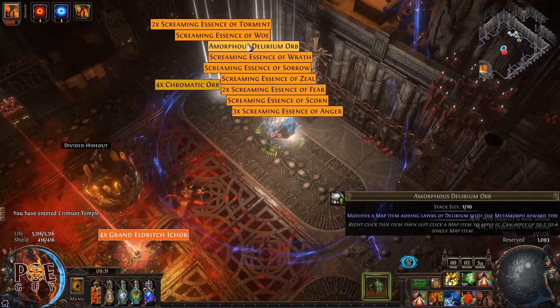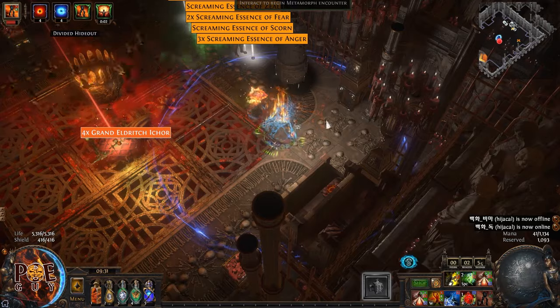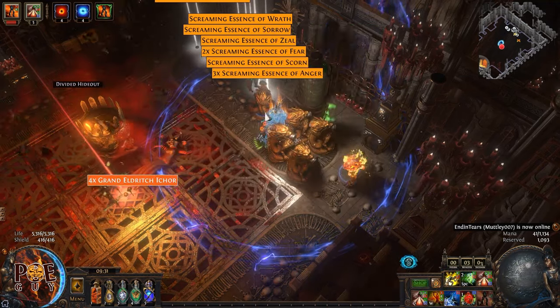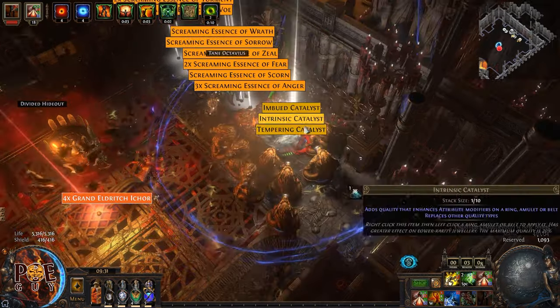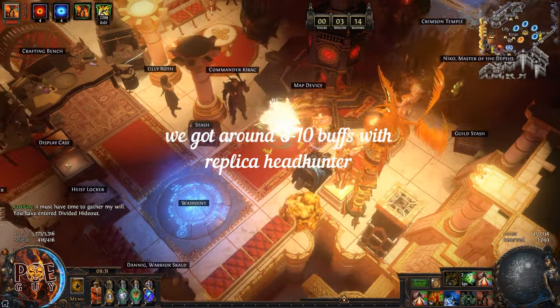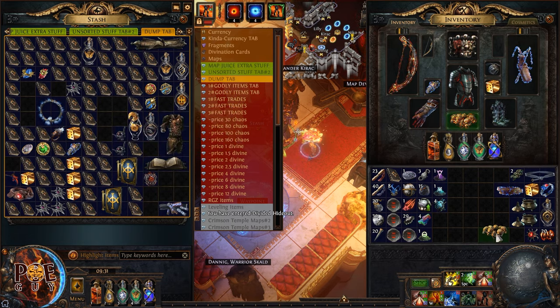Let's grab the delirium orbs and do the metamorph. I'm using a Ventorb gamble as well. As you'll notice, my buffs at the top are around 8 to 10 with delirium, which is not bad. Now we're going to put in the real headhunter and compare — so we have 8 to 10 with replica headhunter as our baseline.